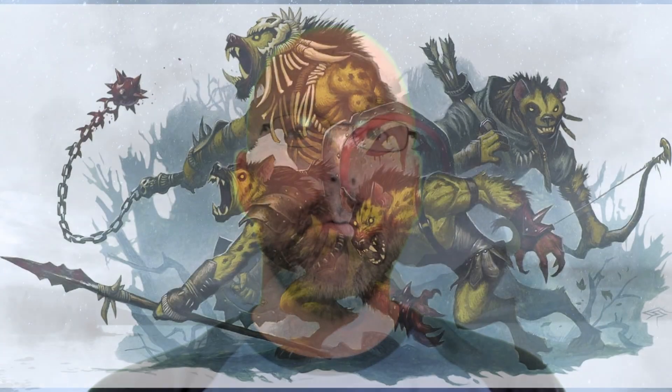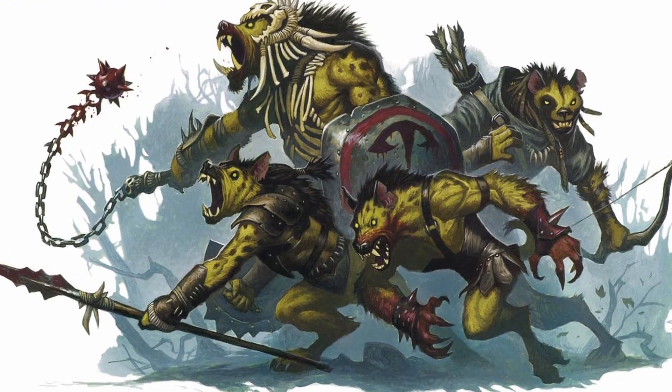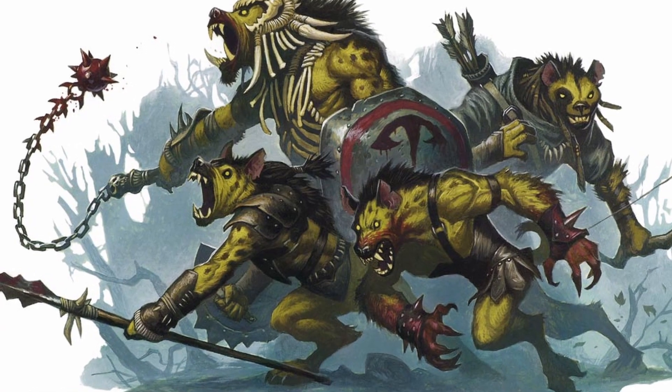The party follows the tracks of the gnolls back to their camp in a small box canyon. There is a gnoll sergeant and four gnoll soldiers keeping guard. However, there is some low rocks and brush over to one side that the party may be able to use to sneak up on the guards.